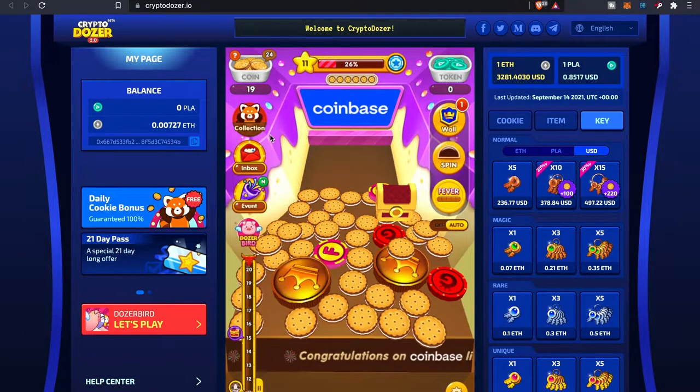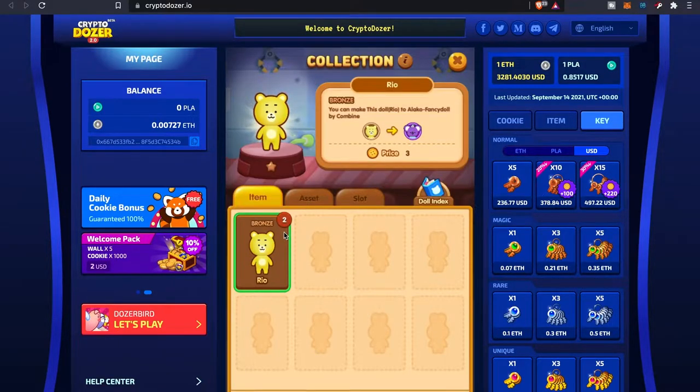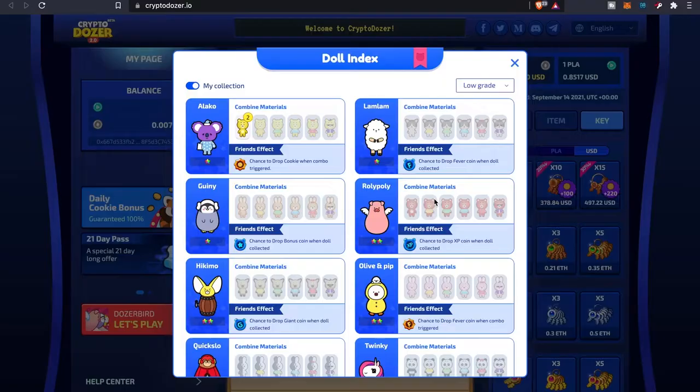As far as my collection goes, I have two dolls right now — I believe his name is Rio, it's a bronze doll. The doll index gives you an idea of the different rarities of dolls and what materials you're going to need to actually craft that particular doll.